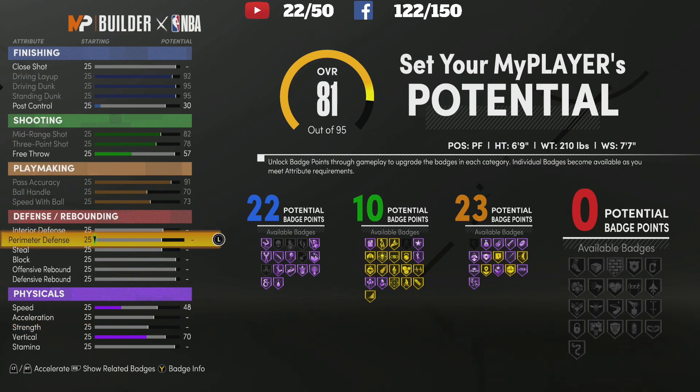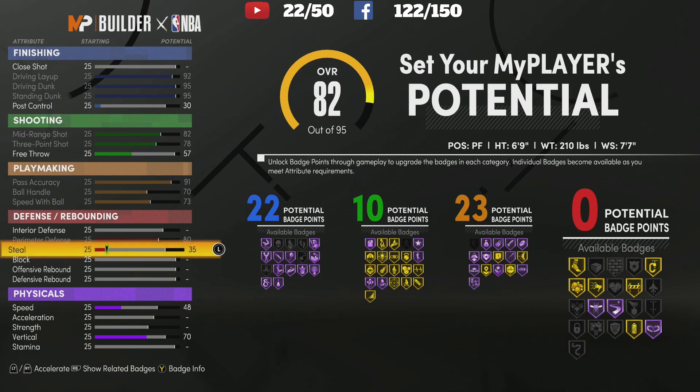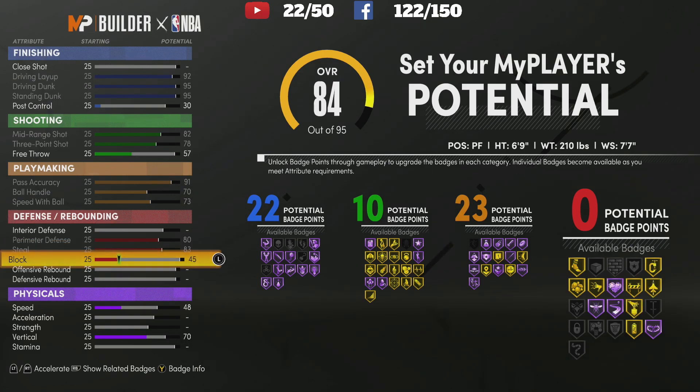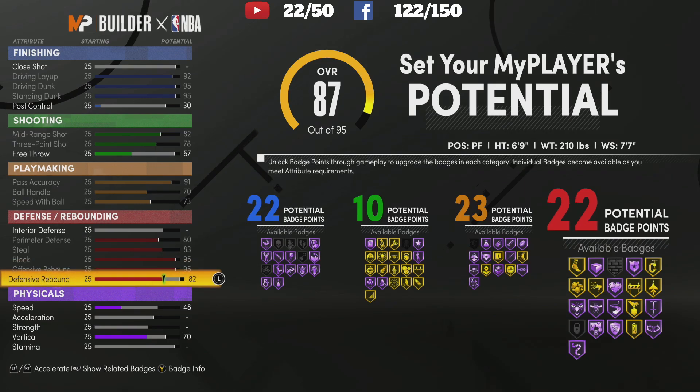In the perimeter you just need block — as long as you max out your block you will be fine. So we're going to go ahead and max perimeter steal, max out block, max out our offensive rebounds, and then max out our defense. Now we've got 26 badges, which is a pretty good amount.